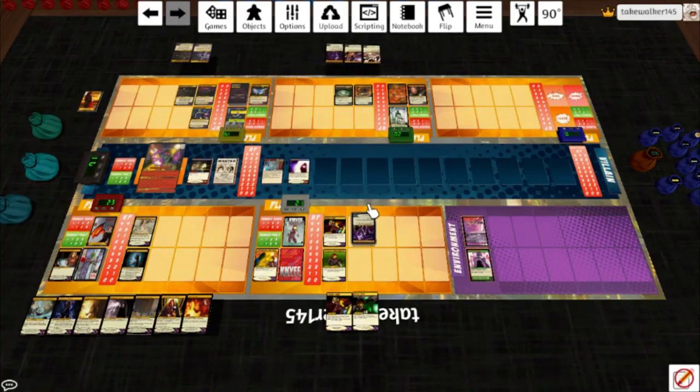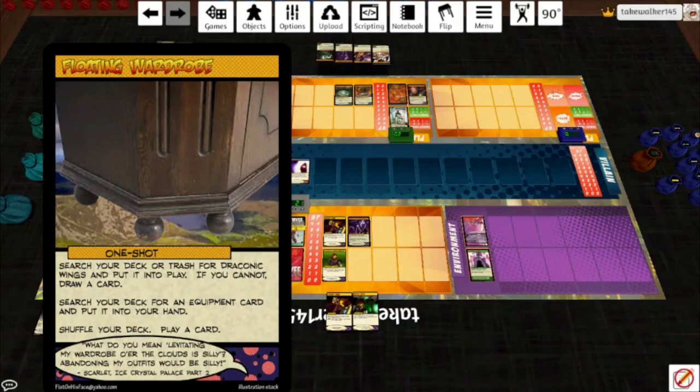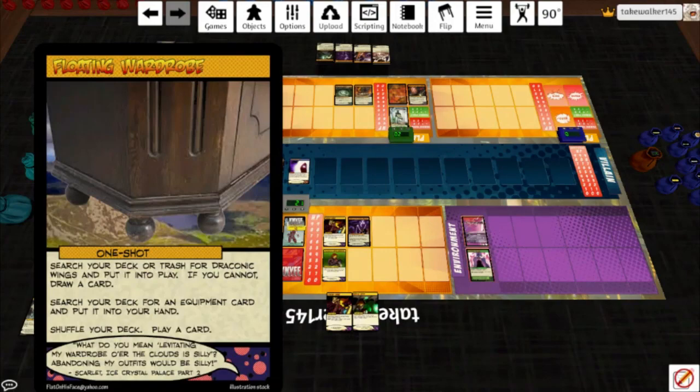Glyphic Decay — go ahead and use the power on that. I'll play Mark of the Twisted Shadow on Knife, increasing her damage by one and dealing him one damage. Draw a card. Writhe has nothing to do — he's going to skip and draw two because he needs that Umbral Siphon. Portable Wardrobe — search for Draconic Wings, put it into play because it's in my trash. Draconic Wings says Scarlet is immune to melee damage; reduce damage dealt to Scarlet by environment cards by one. I can search my deck for an equipment card, put it in my hand, shuffle, then play a card.